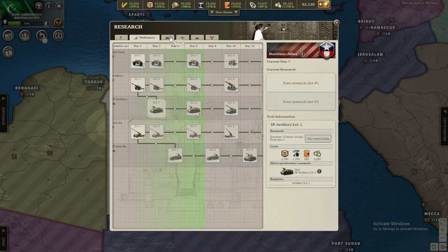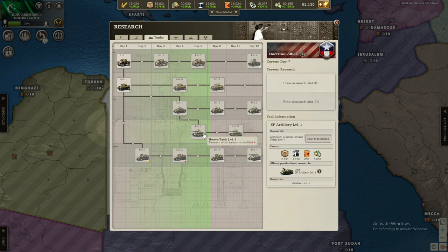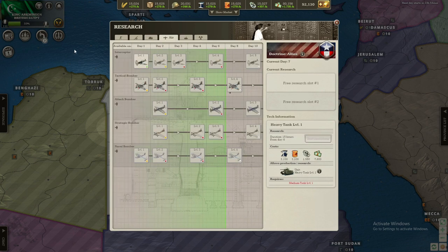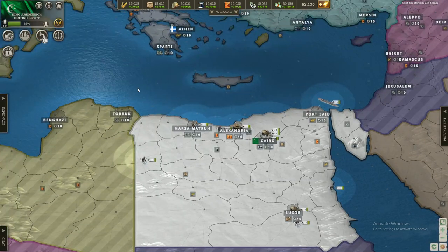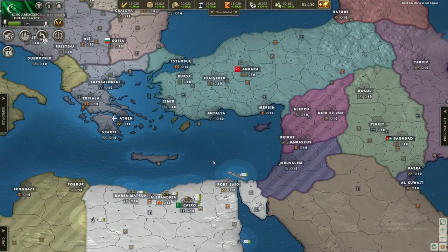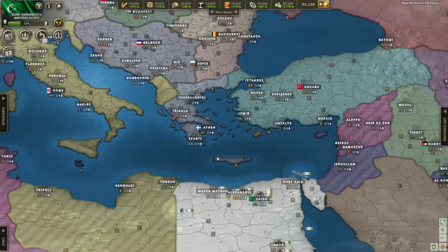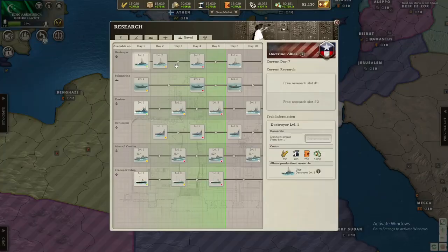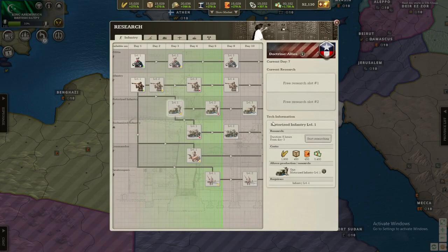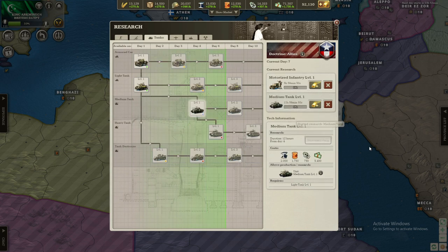Since we are on the Allies doctrine, we'll go SP artillery, motorized infantry, and probably heavy tanks and interceptors, as well as some bombers maybe. We also go a nice bit on navy, because we'll probably need it against the UK, Italy, France, and even to bomb Turkey and stuff like that. We might even invade Greece, and maybe pretty soon. So let's research motorized infantry and medium tanks for now.